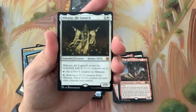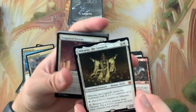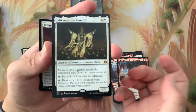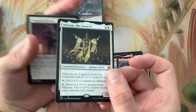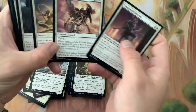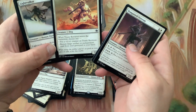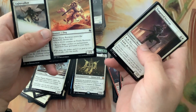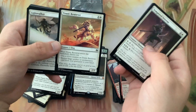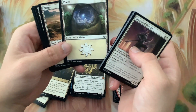Heavily Armored - hey, Mikaeus! Third mythic and it is great for Cleric builds and plus one/plus one counter builds. Put a plus one/plus one counter on him, remove one, and put one on each other creature you control. Supply Runners - some doggos! Trusty Retriever - whenever it enters the battlefield, choose one: put a plus one/plus one counter on it, or return target artifact or enchantment from your graveyard to your hand. That's a good doggo.